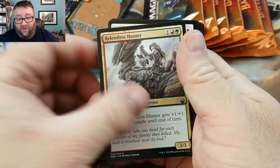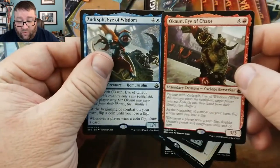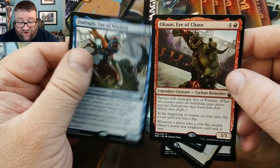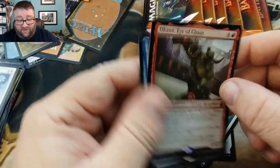We've got Battle Mastery, Relentless Hunter, Pacifism — so this is an uncommon. We've got a double here: Zender Split, Eye of Wisdom, and Okran — Eye of Chaos. Sweet.